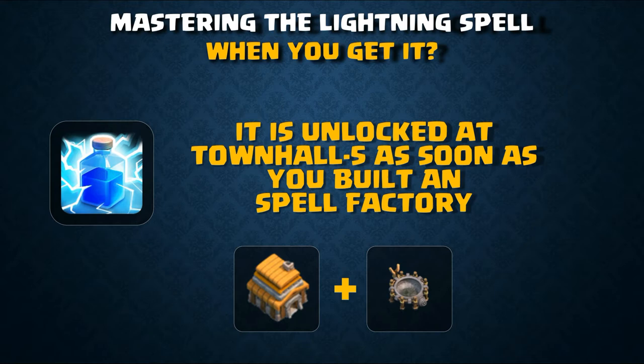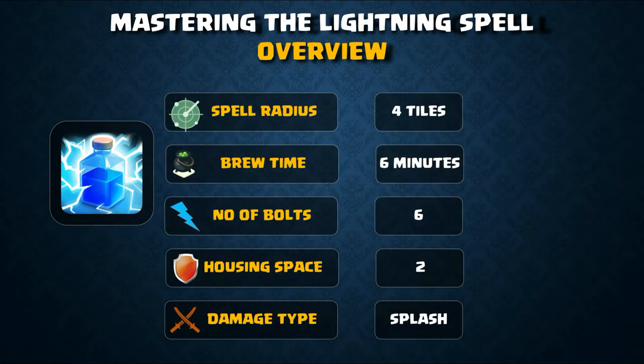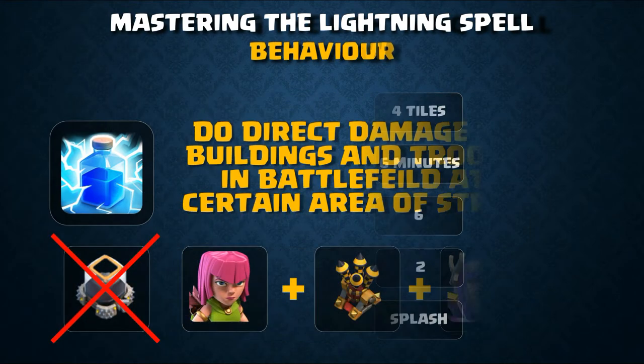The lightning spell has a spell radius of 4 tiles, a brew time of 6 minutes, 6 bolts of lightning, a housing space of 2, and a damage type of blast.